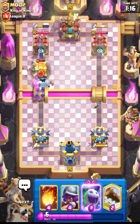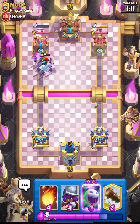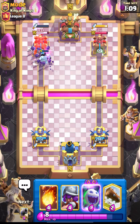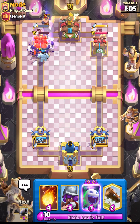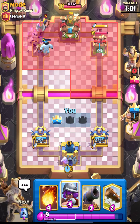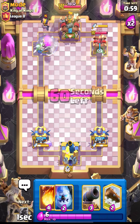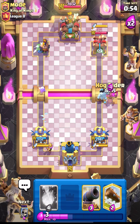I think we can get some connection using our skellies — let's hope for it. I think he doesn't have any spell for it. Okay, so it's done guys — I think he loses the tower. That was an easy one! Let's get ready with the defense and go in with our hog.